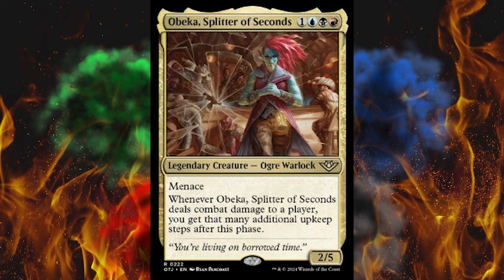Next up, Obeka, Splitter of Seconds — why not, why wouldn't she be here too? 3-color just more Commander bait crap that didn't fit the Commander decks. Legendary creature ogre warlock with menace. When she deals combat damage to a player, you get that many additional upkeep steps after this phase. How does that even work? Basically upkeep triggers, I guess. This is just stupid.